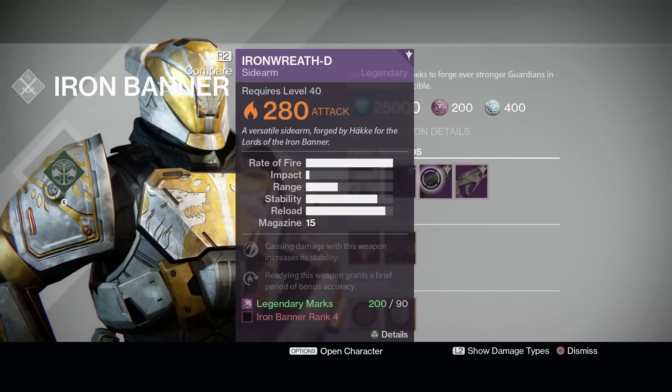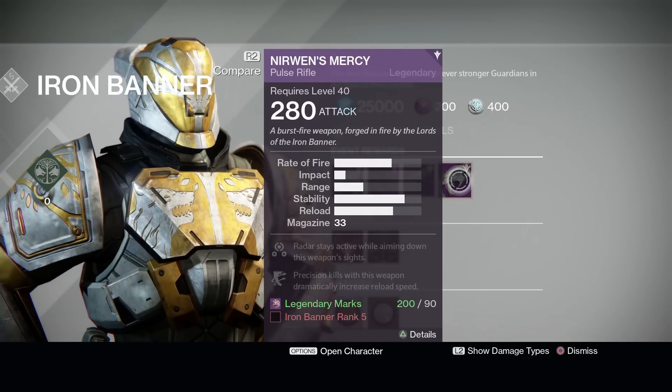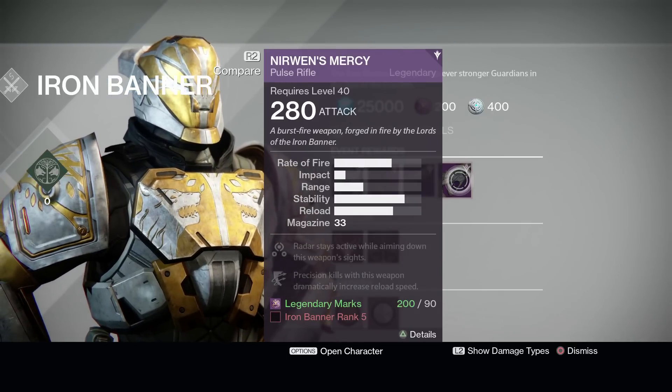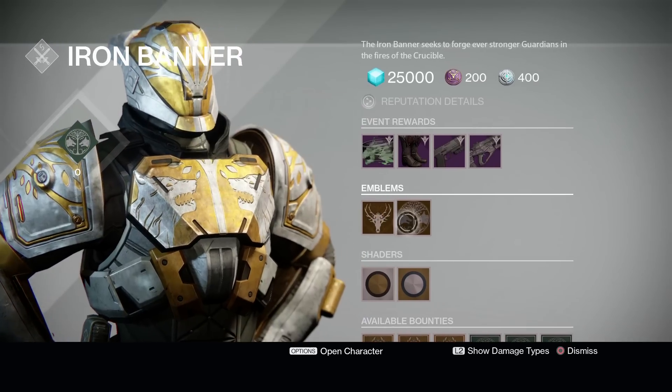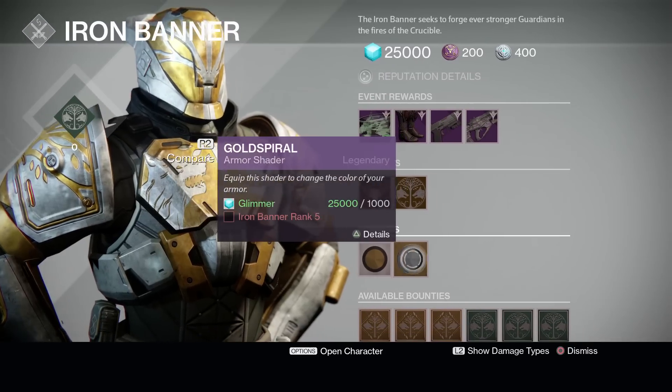We have the sidearm and the pulse rifle. The sidearm has: causing damage with this weapon increases stability, readying this weapon grants a brief period of bonus accuracy, and Never Win's Mercy. The pulse rifle has: radar stays active while aiming down sights, and precision kills with this weapon dramatically increase reload speed.